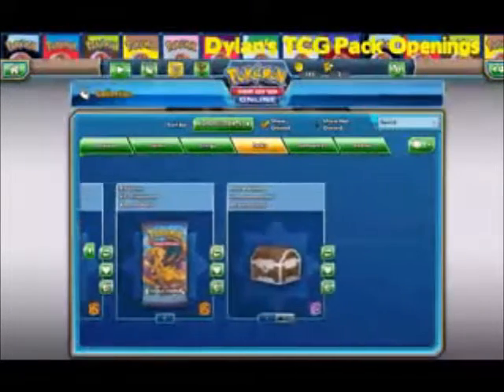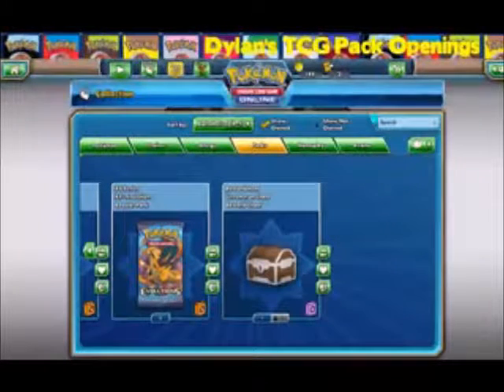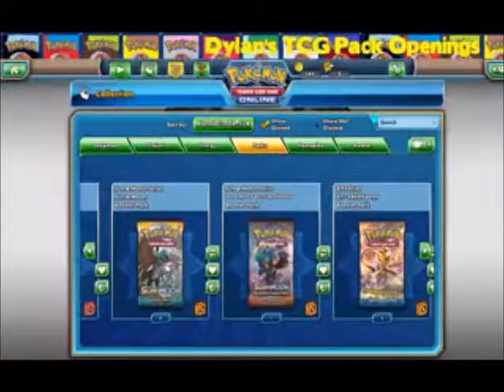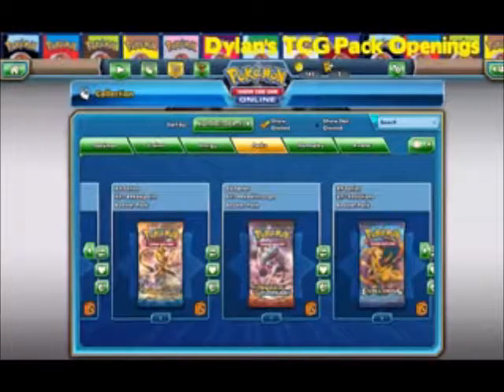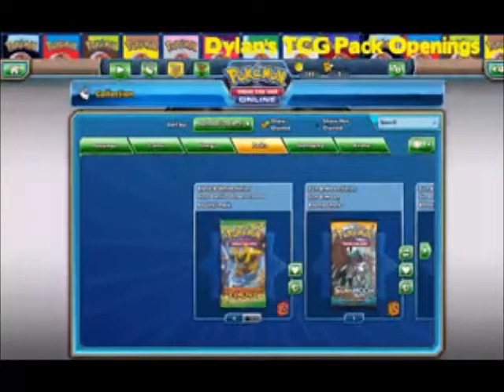We've got a pretty good amount of packs, plus an uncommon chest. Just recently did a little bit of a tournament — kind of failed it horribly, I'll admit. But we've got two Evolutions, one Breakthrough, one Breakpoint, three Sun and Moon Base, and one Dragon's Exalted.